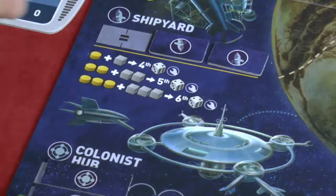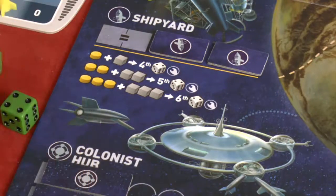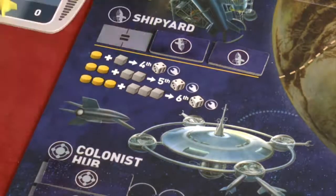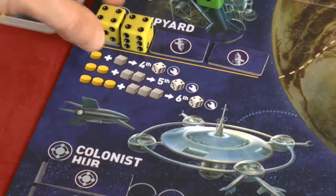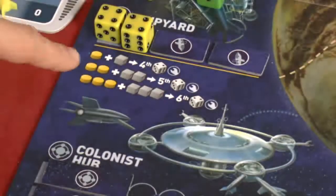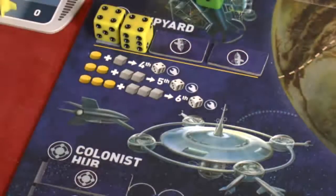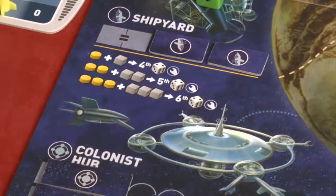The Shipyard - some spaces are covered for two players - requires two dice of equal value. Here you can construct more ships, i.e., more dice, that normally sit in the maintenance bay. You start with three ships; the fourth ship costs one fuel and one ore, the fifth costs two of each, the sixth costs three of each. It gets more expensive, but it's really important to have more ships - playing the whole game with just three will put you at a big disadvantage.